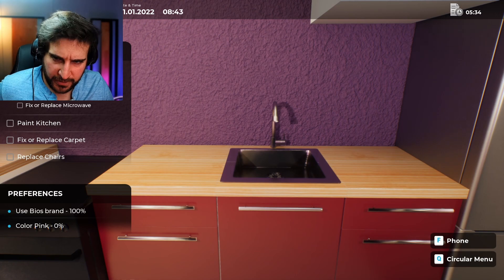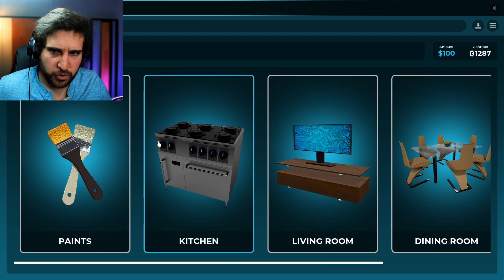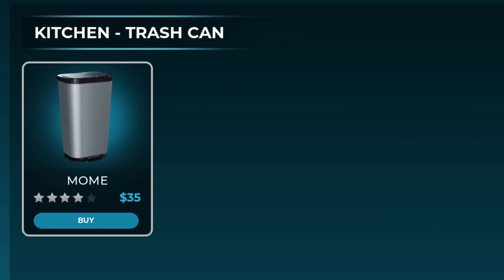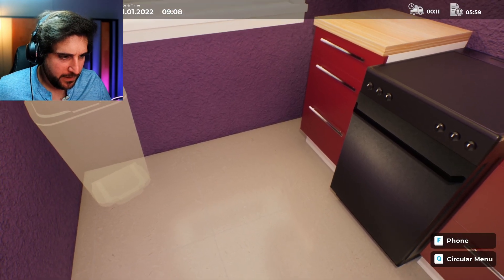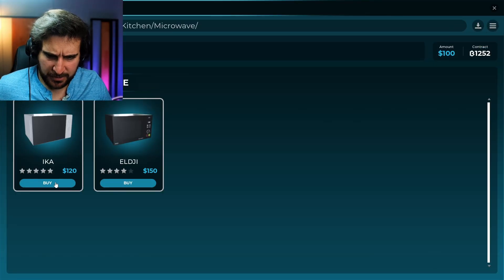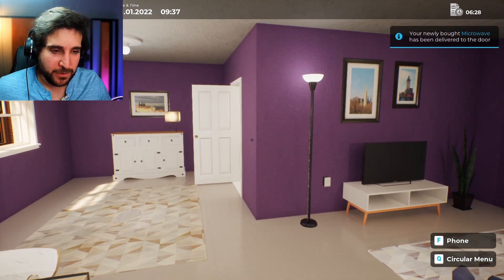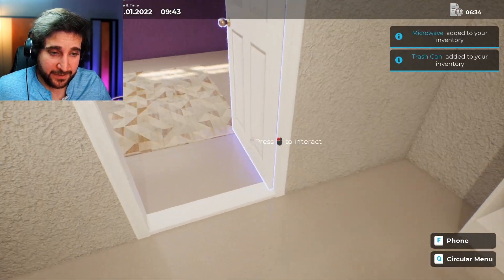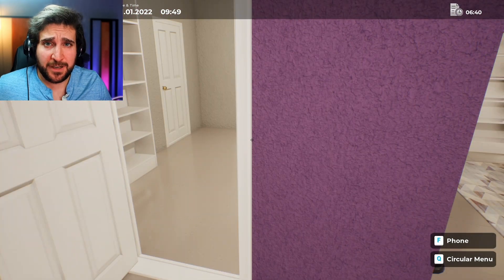So fix or replace fridge. Replace trash can. Okay, we can do that easily. Shop. Trash cans. We only have one option. Fix or replace microwave. Buy a microwave — let's go with the cheaper one, I guess. It's not my house, I don't really care. Great, all my stuff's arriving. Must not be Christmas time. Must be the dead of July or some other time when no one buys presents for each other. Because everything is coming after Christmas now — if you haven't bought it yet, don't expect it to come anytime soon.